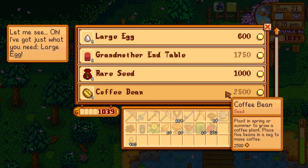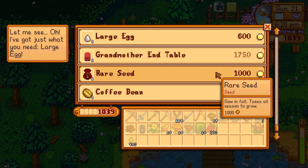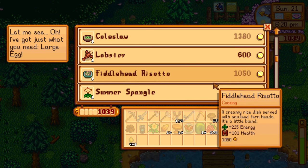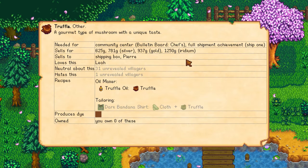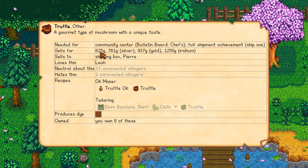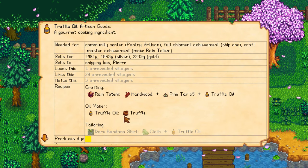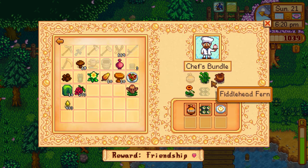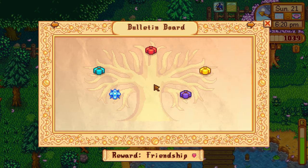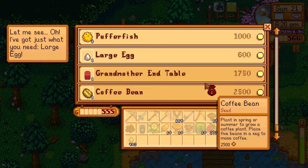There's a rare seed for a thousand — it takes all season to grow but gets you a Sweet Gem Berry. I guess I can get another one going. We already have one in inventory, and I actually replanted the silver star one from before — I did plant that down. I'll buy the rare seed. The truffle might be worth it, but 3,000 is a lot. A truffle on its own sells for 625, and truffle oil is 1,400 — that's made in the oil maker. The truffle is actually a community center item. I'll just get the rare seed — we'll have two of them now, which is pretty good.